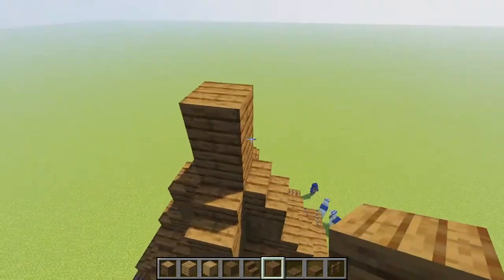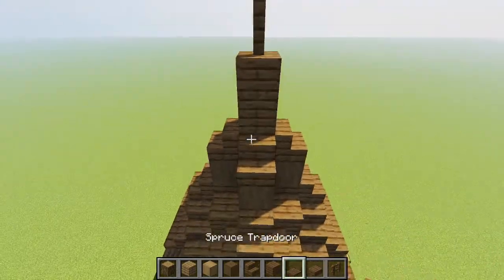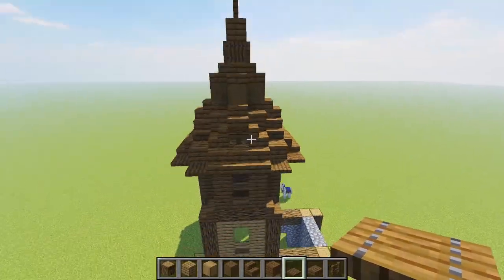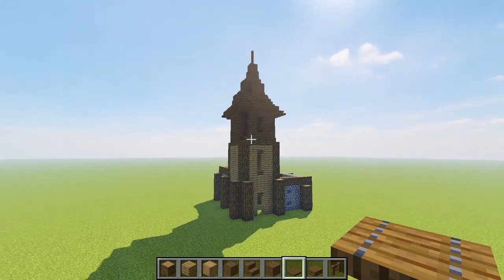Next, grab some stripped spruce logs because we are going to be bringing one layer of those up from those flat faces just like this, and then adding stairs on top of those logs to start creating the final point of our tower. Then with spruce planks, we are just taking that one up by two planks and then two spruce fence pieces, adding some spruce trapdoors all the way around this lower plank so our tower roof is looking something just like that.